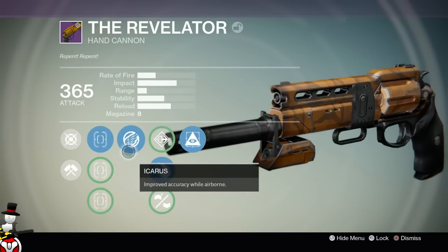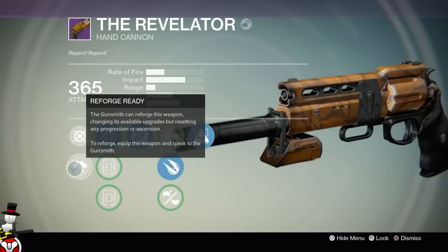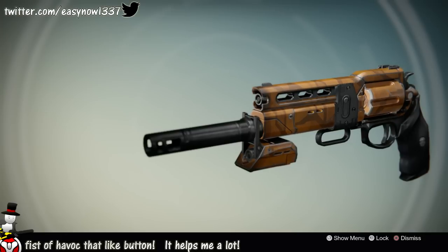I'm going to show some reforging on screen so you can look at the reforged perks yourself. The ones it dropped with for me - firstly was a new perk called Icarus: increased accuracy while airborne. When you're jumping through the air you have better accuracy, which helps a lot because you do lose accuracy in midair especially with hand cannons. The other guaranteed perk was better target acquisition, called Hidden Hand.